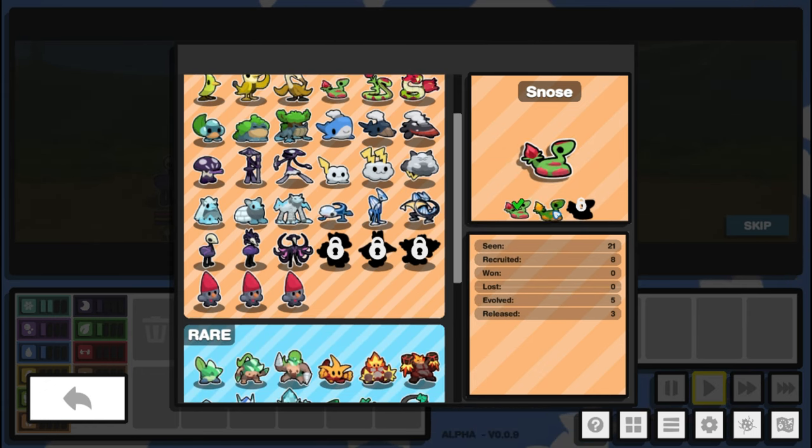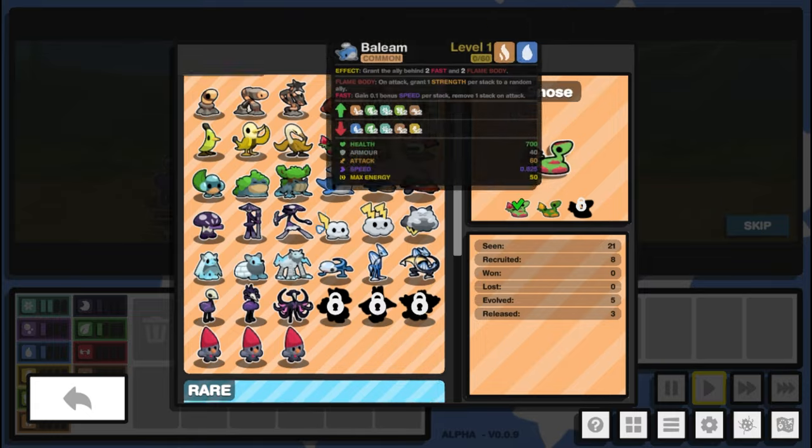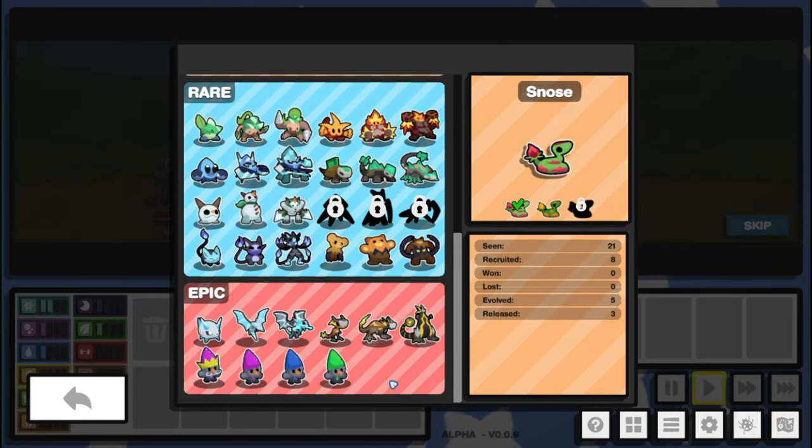If you find a misprint and go on to win the game with it, you get to keep the misprint skin — you can use it every time you pick up that battlemon. For example, I won with the Snows misprint so I can now select all my Snowses in this fiery orange color. There's obviously another one we haven't unlocked yet, but I think that's a really neat feature. As they add more battlemon this will fill out nicely.